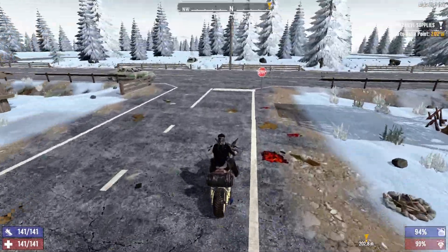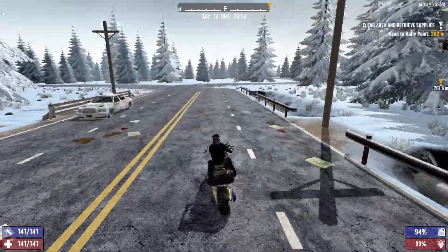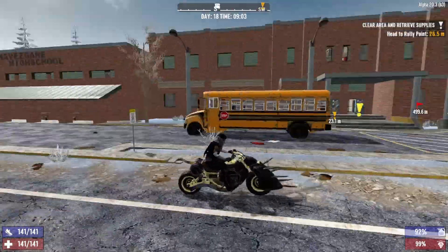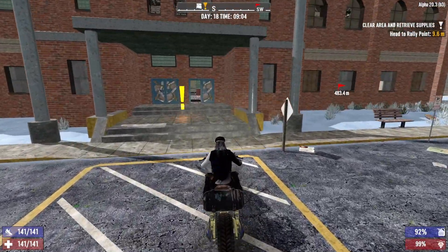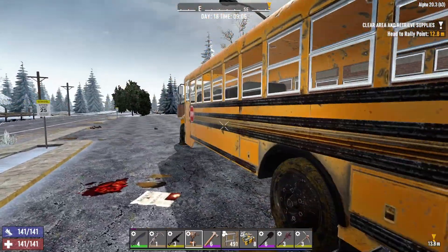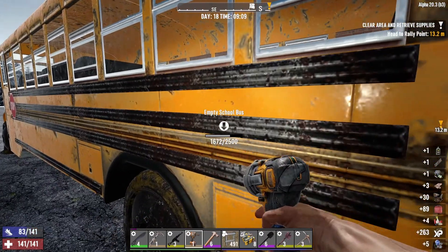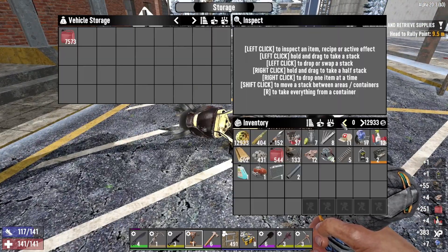Let's maybe try and get three quests done today, and when nightfall hits I can work on the base again. Oh guys, it is the school! This place has decent loot. And there's a broken bus — let's take this bus, and then we can start the quest and have a new bus.